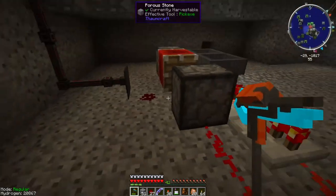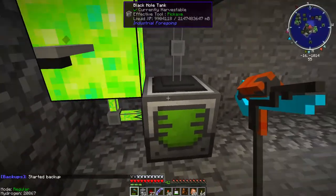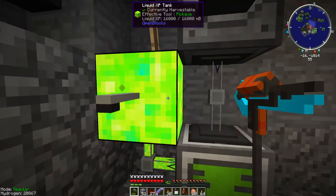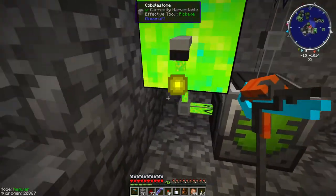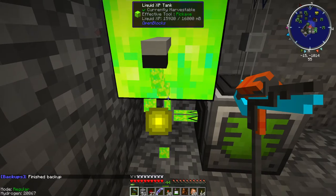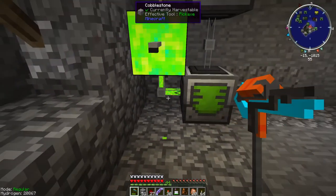One more thing: over here I have liquid XP that I'm collecting from my mob farm — it's a fully automated Cheater mob farm, which you can check in my other videos. This tank is full — 16 millibuckets sounds like a lot, but this thing holds 10 million millibuckets of liquid XP. I've got it connected to a spout, so I can literally press the button and take a shower of XP. This is how I relax at the end of the day — basking in the hard-earned XP points.